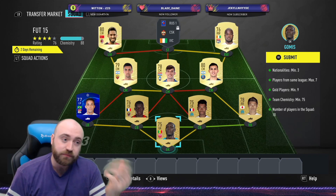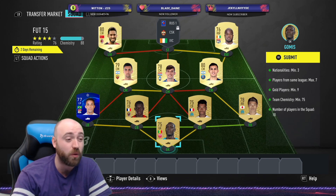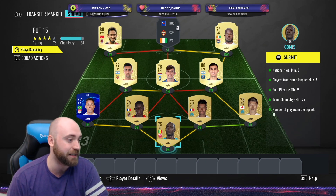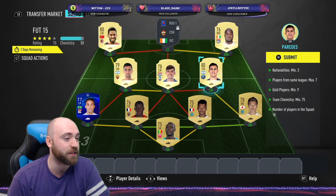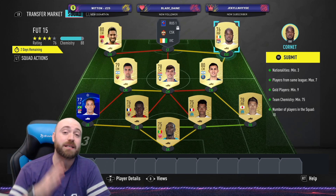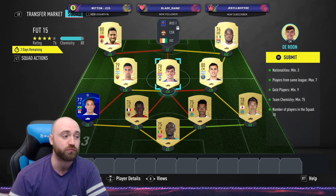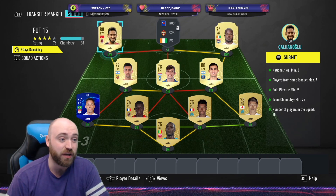Ten players in the squad. Start with Gomez in goal from the French League, he is from Dijon, he's only about 400 coins. We've got Sakai at right back, we then have Kamara at centre-back with Saar. We then have Marseille on left side, we then have Perides and we have Cornet playing right wing. That is the French League completed. Then we go to the Italian League for Darun, we go with Pastore and we go with Calhanoglu. Really, really straightforward SBC.